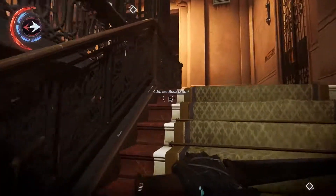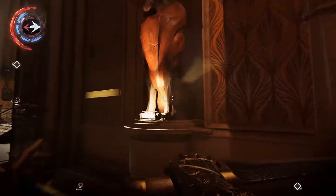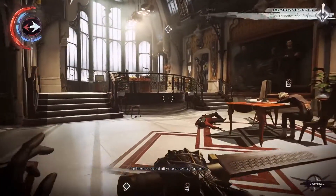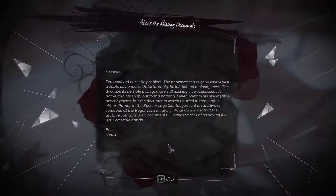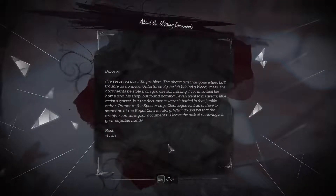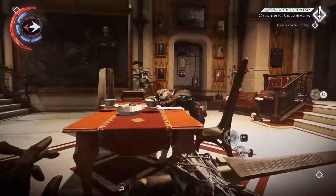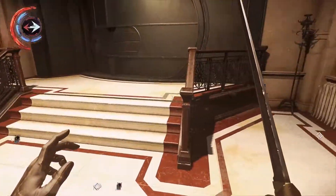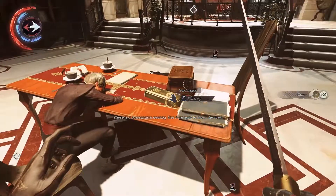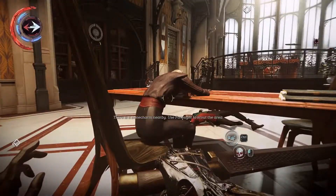Top floor. This is where the address book is. I'm here to steal all your secrets, Dolores. No guard here, thankfully. But here she is. Ivan. And this is the civilian. Where's page number 125? First of all, to steal the gold ingots. And the jewel... nothing happened.